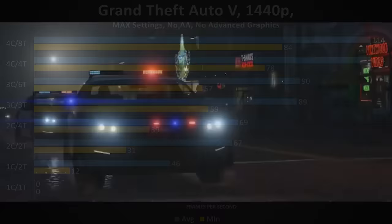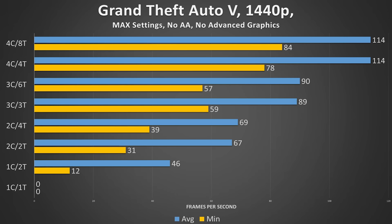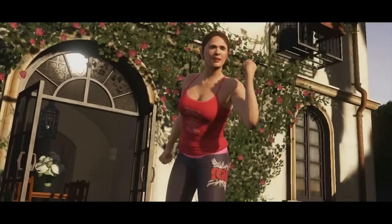At max settings and no anti-aliasing to spare the GPU of unwanted stress, we see a fairly odd trend. As core count increases, the frame rate does as well, but that's as far as it goes. Hyperthreading really doesn't help out Grand Theft Auto — it's the physical cores that matter in a game like this. The C stands for core and the T stands for thread, so if the thread count is double the core count, hyperthreading was enabled in that scenario. Jumping from a Pentium to an i3 won't make much of a difference in GTA V, and I've confirmed that with those physical processors as well.